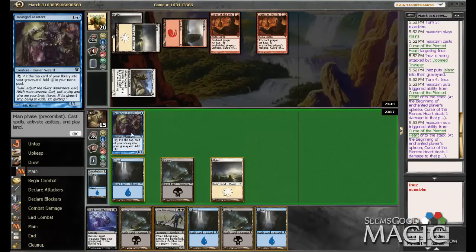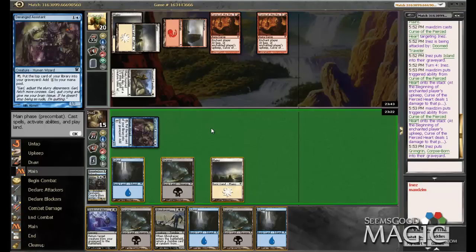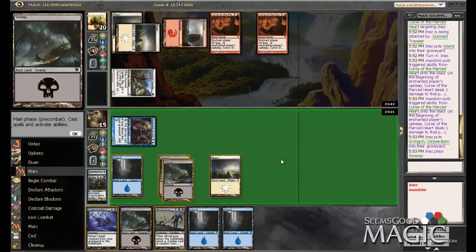And more land. Alright, let's see if we can dump something in there — Grim Grin, no, I want to play that, so I'm going to bring it back to my hand.